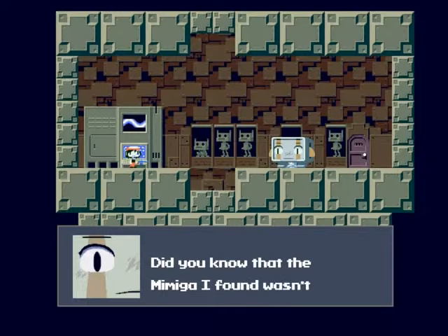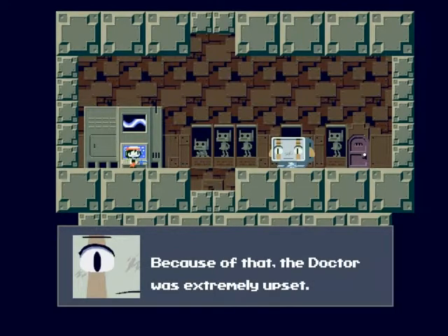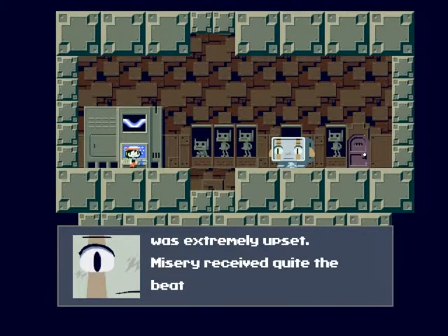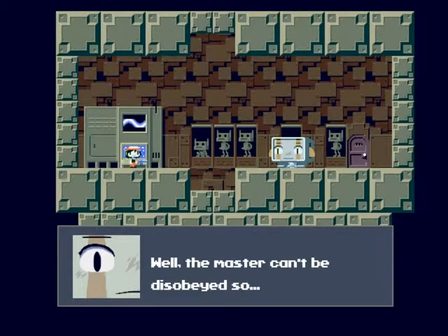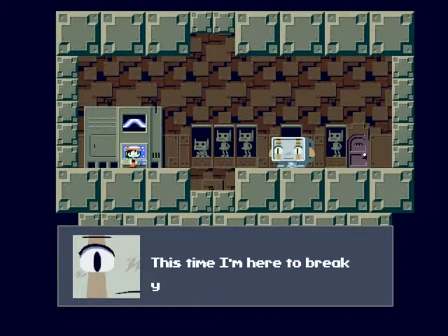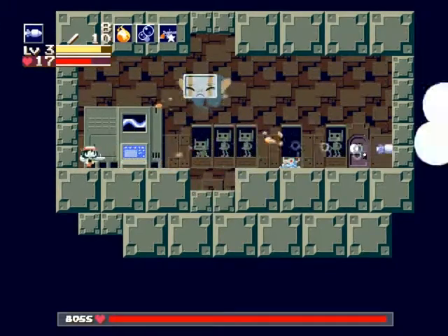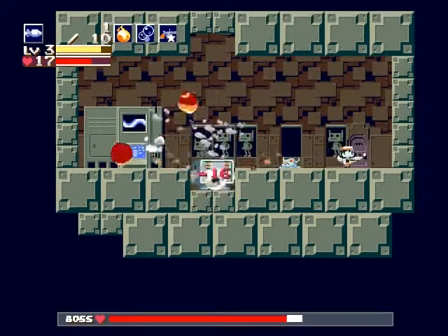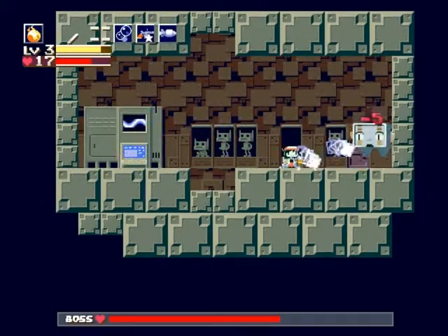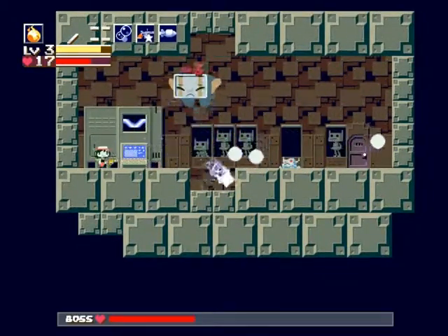The enemy I found wasn't Sue, and the doctor was extremely upset. Misery received quite the beatdown. 'Since she's just a girl... the master can't be disobeyed, so that's our fate. This time I'm here to break you for real — better prepare yourself.' He flies this time and he does not like missiles or fireball — he actually likes the fireball a lot less than missiles. And he's really easy again.